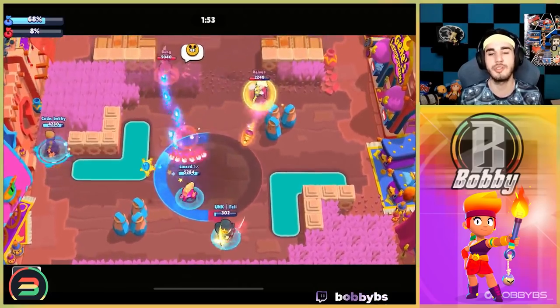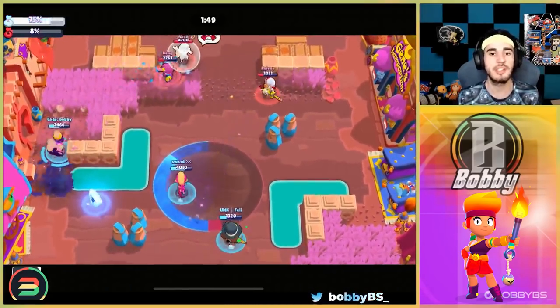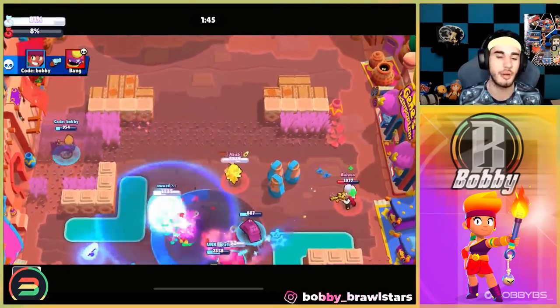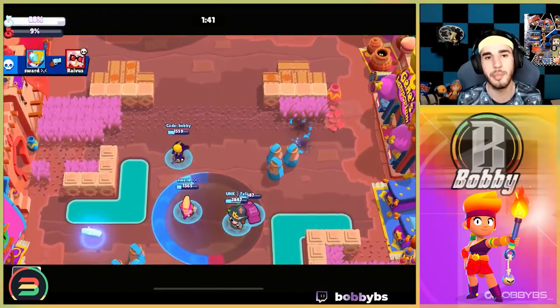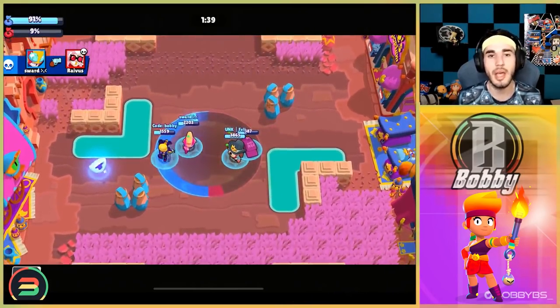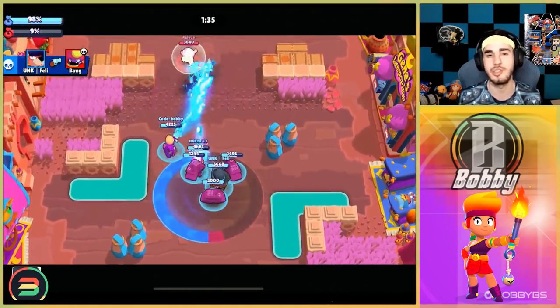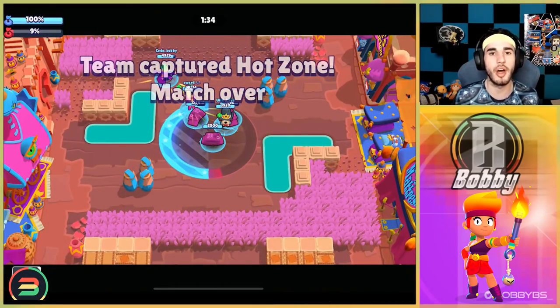Sometimes you have to aim the super if you want to hit it, but you don't even have to use your super — you can just use it to deny some area. It's just such an easy brawler with good range, good damage, good HP. It's good in basically every single mode. Amber is number one for simplicity while also being able to push high. That's our top six easiest brawlers to play and push that are good in the meta.